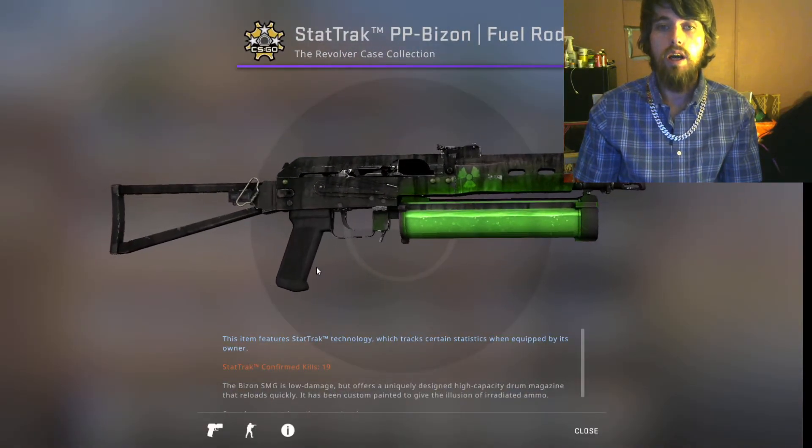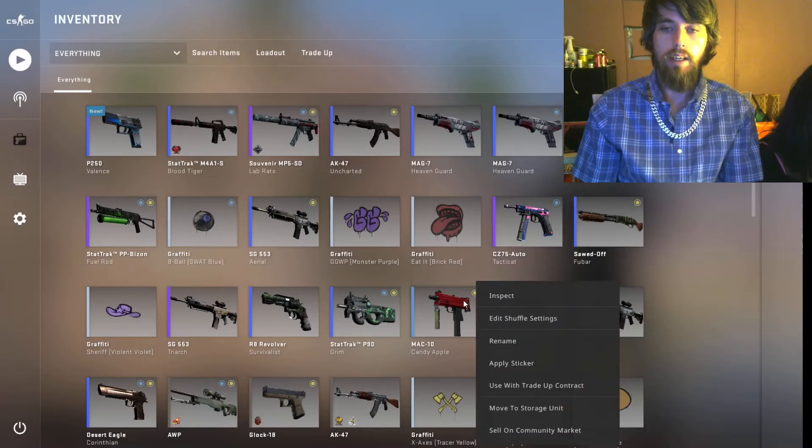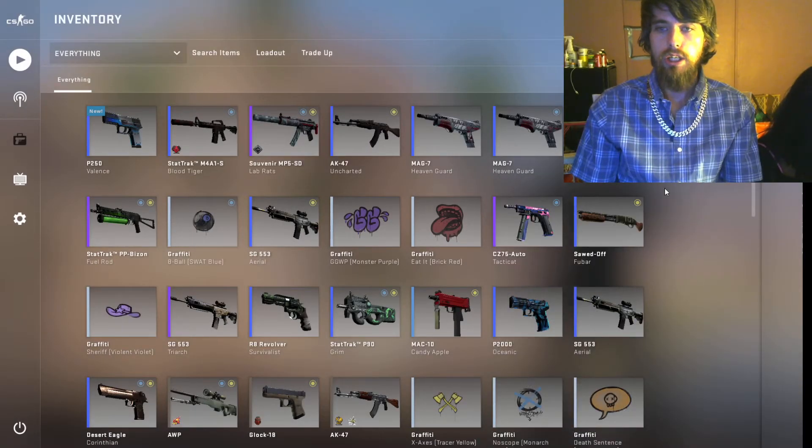You know, it's interesting — the Gil Rod. It's going for $5 right now. That's not bad.